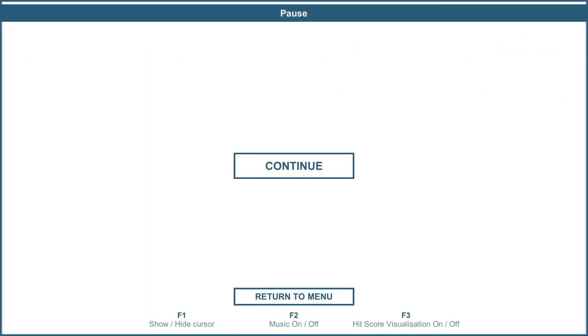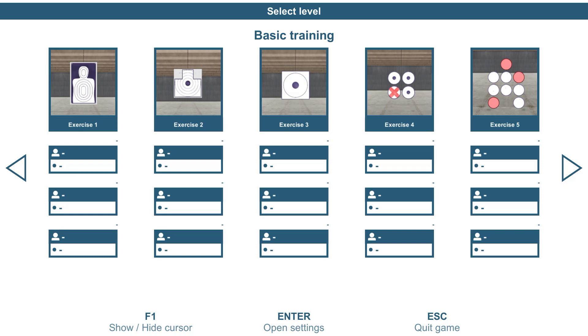I'm going to hit escape and return to main menu. What I've just done is given you a basic idea as to what the screen looks like with one to four players. So now let me spend a little bit of time on each one of these five exercises in training basics and give you an idea of what's happening.